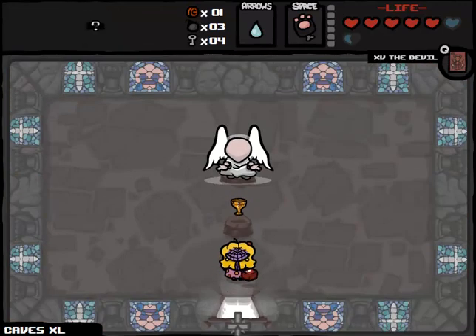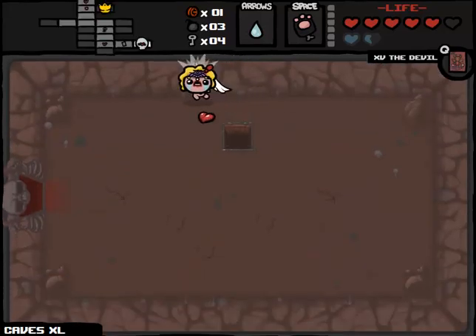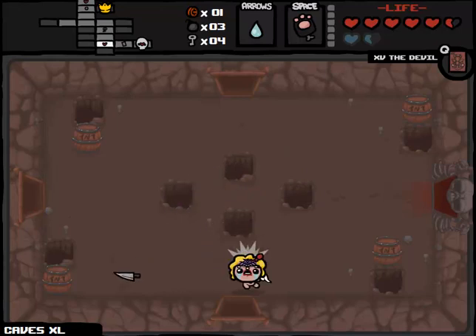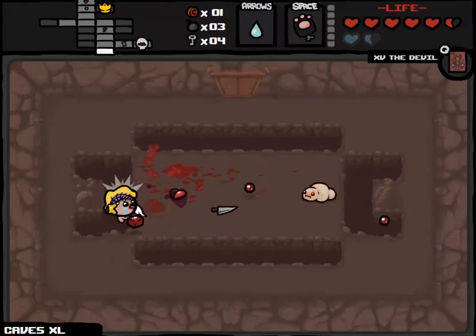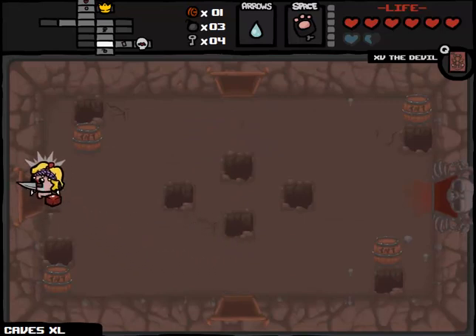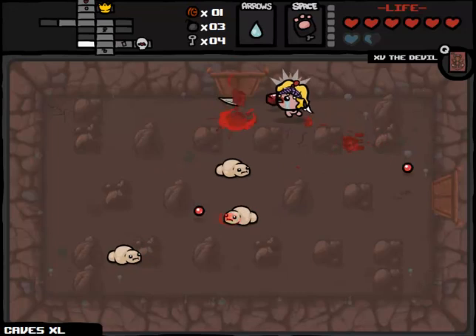And we got Holy Grail. Wow, that is an awesome item. Certainly going to compensate us. We should probably do some more forward exploring here. So now we can fly. We also got an extra HP upgrade there. I'm thinking that after I beat mom, it's probably my best opportunity to use Guppy's Paw in this situation. Because then I'll give myself near-constant invincibility by way of that Polaroid.